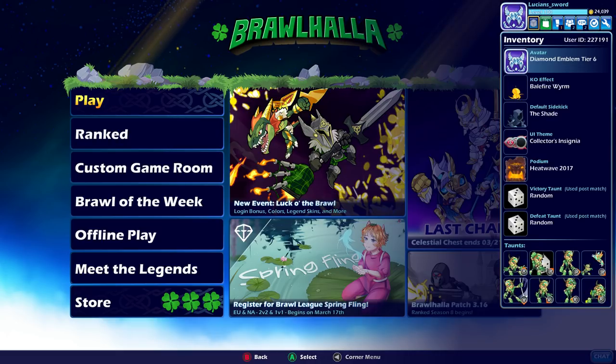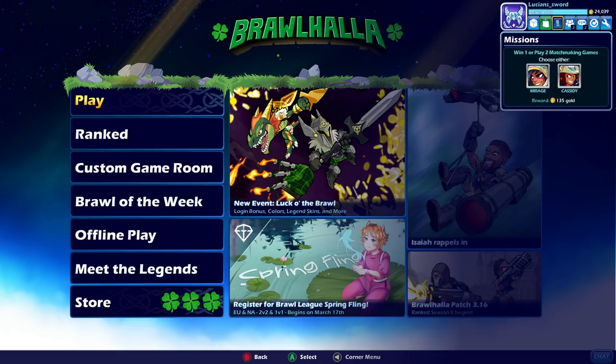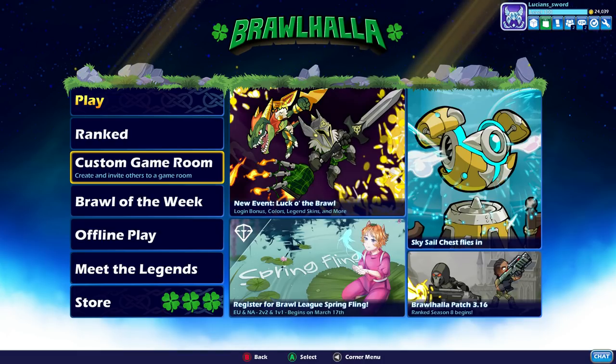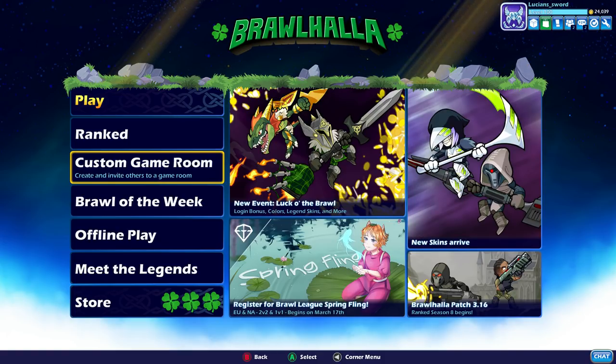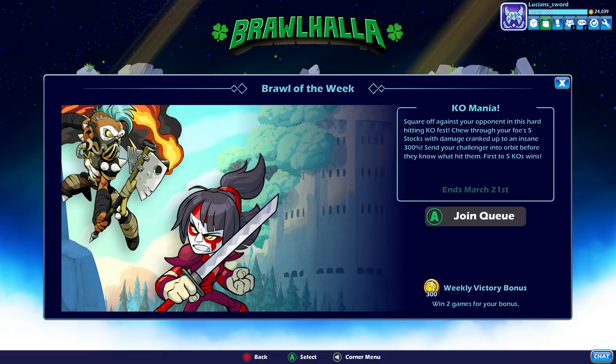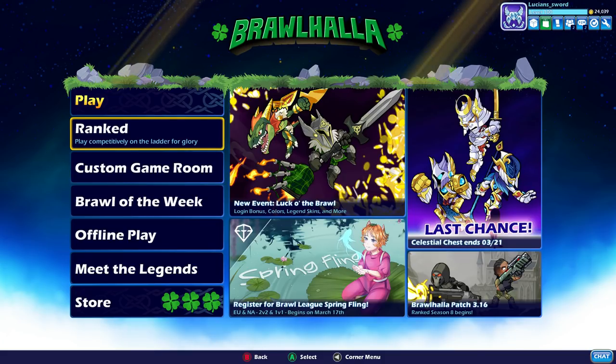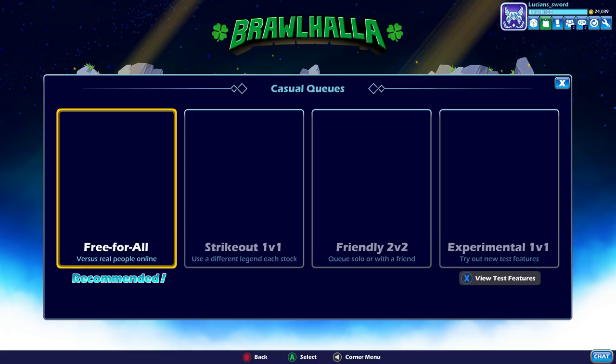The second step is do your daily challenges, which I have right now: win one or play two matchmaking games with either Mirage or Cassidy. That's going to give me another 135 gold. You're going to get daily challenges with different legends and stuff like that every day. And the final step is to do your Brawl of the Week, which will give you an extra 300 coins if you win two games. The fourth step, of course, would just be to grind out more coins by playing.